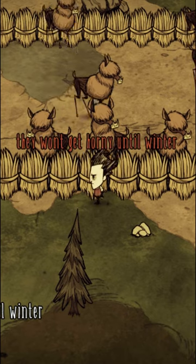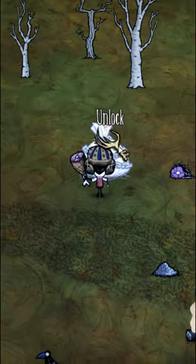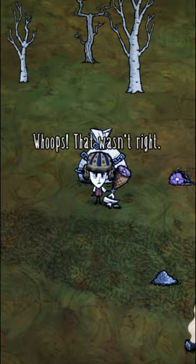As for starting the fight, you will need to locate a gem deer and get its antlers off. Then use said antler on the Krampus Sack when you find it in order to spawn Claws.